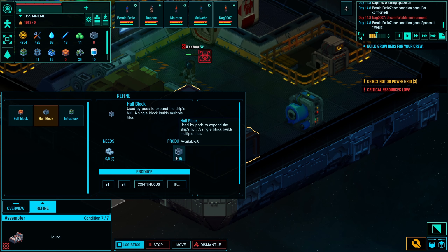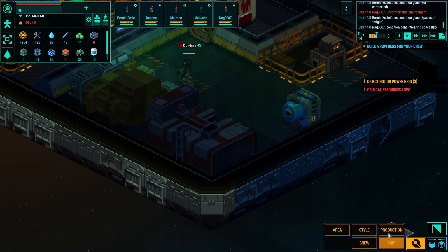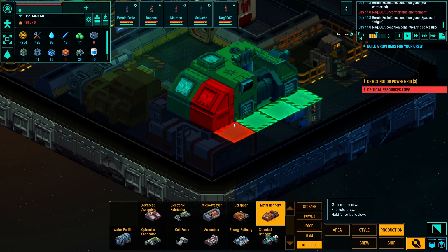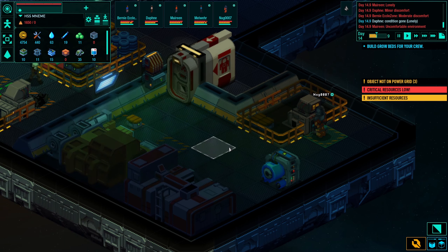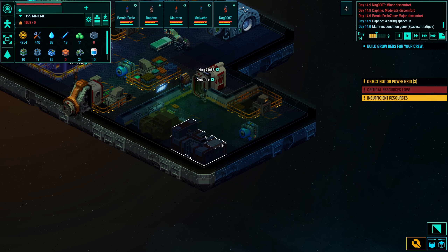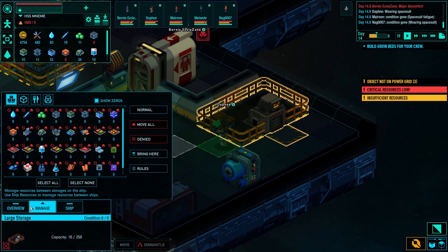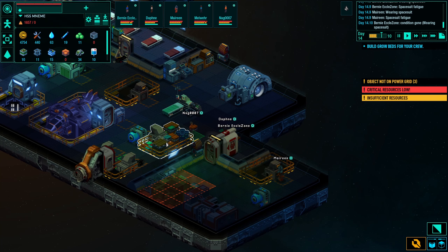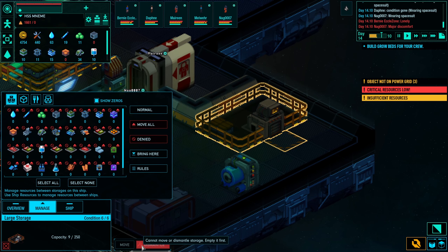I don't have any resources here, so I need to build another building for making resources — which is a metal refinery. But before I can build the metal refinery I need to move this storage area because I don't have space. I'll empty the warehouse: select all, move all, and they will move all the resources to the other storages. Then I'll dismantle it.